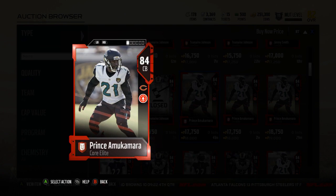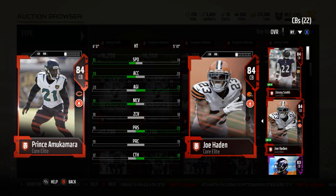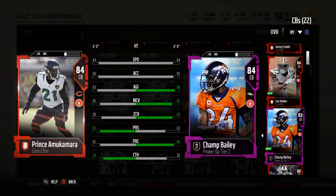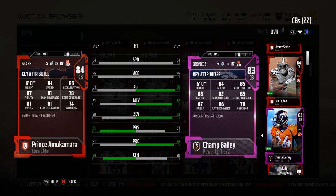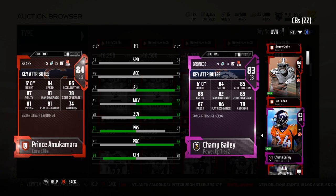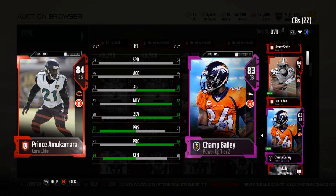If you compare them to the Champ Bailey you're gonna get for free, Champ's stats are better on everything except press — but Champ can't press either. The free elites they're giving you at corner, Champ and Deon, can't press, and that's a huge important thing to me. I know it's important to a lot of people, that's why I'm talking about this.